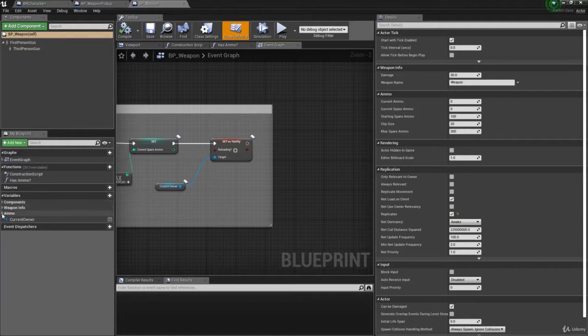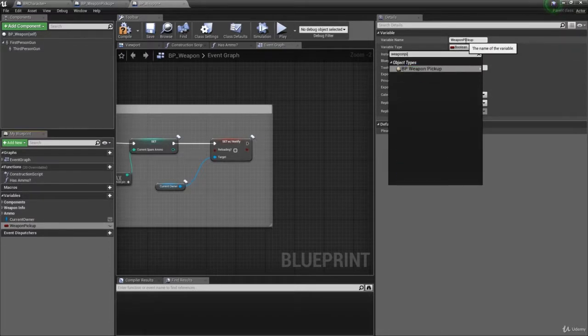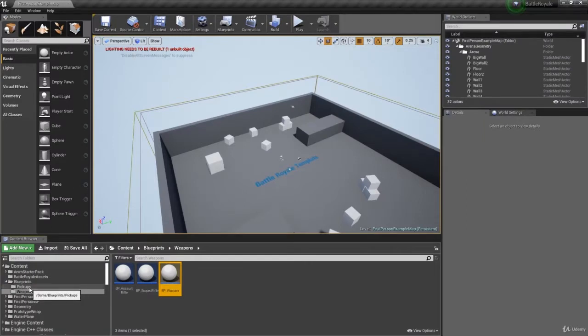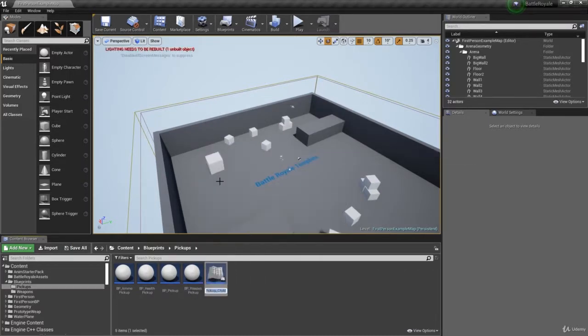Go into BP_Weapon, our weapon master class, add a variable called 'Weapon Pickup' of type 'Weapon Pickup' class reference. Now for each weapon we need to select the correct pickup. Since we don't have pickups for any weapons yet, right-click BP_Weapon_Pickup and create a child called 'BP_Scoped_Rifle_Pickup,' then press Ctrl+W to duplicate it and create 'BP_Assault_Rifle_Pickup.'